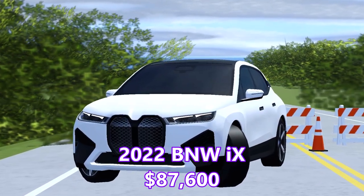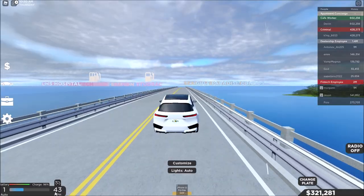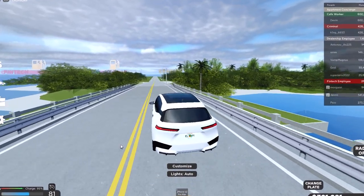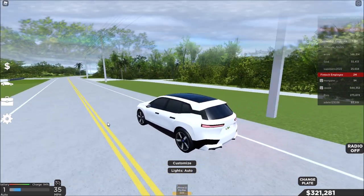Our next car is the BMW iX — it's electric. It accelerates pretty quickly compared to the other cars we reviewed, but it doesn't go that fast. The top speed is 124 miles an hour.